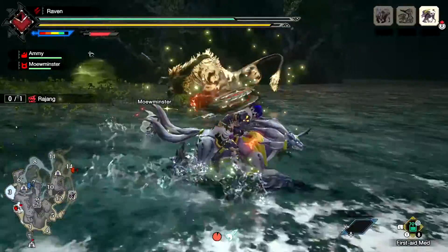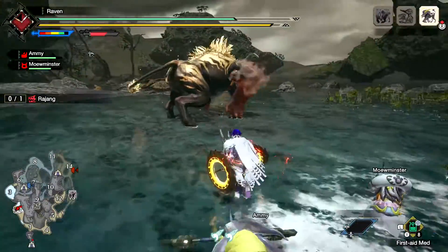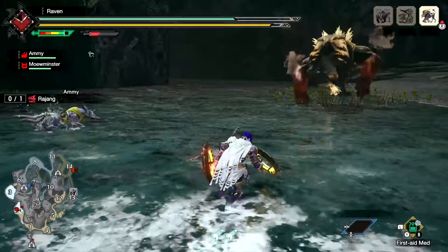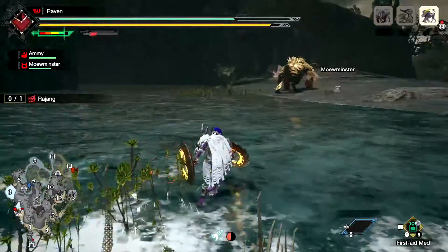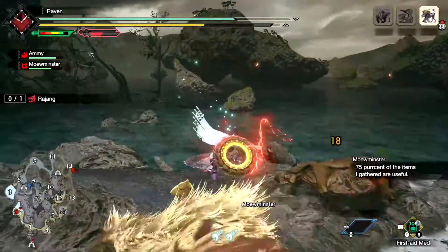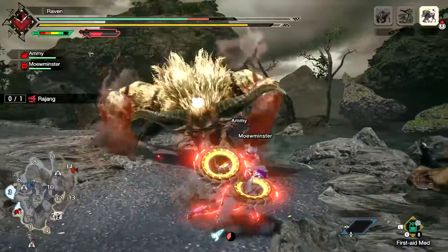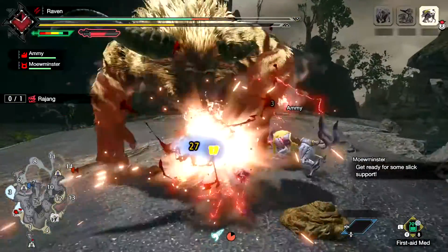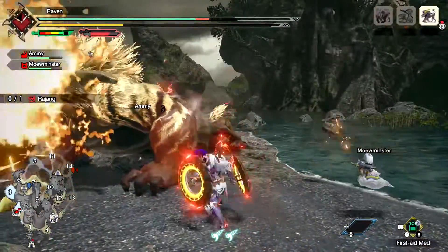A little bit of extra help. Oh yeah! This guy in a trap is pretty dangerous because he'll keep on trying to punch you. That's why you want the thunder resistance — because of the giant thunder breath.